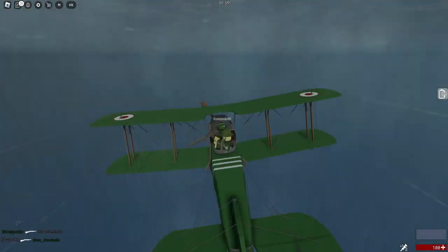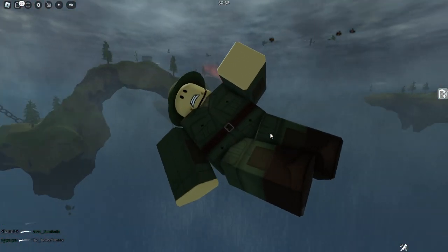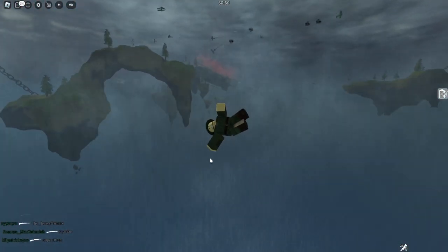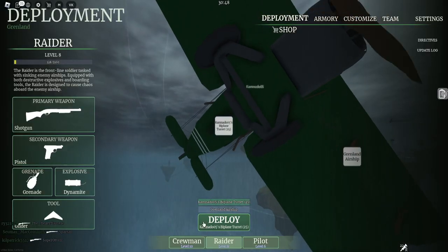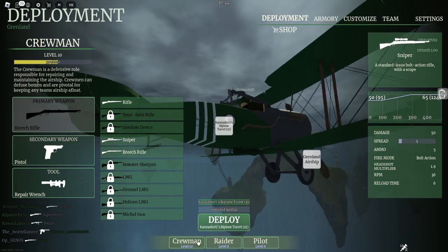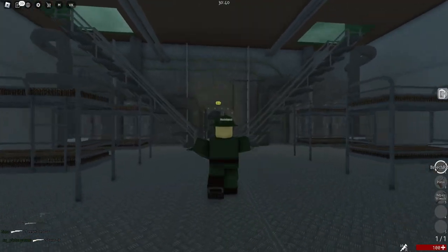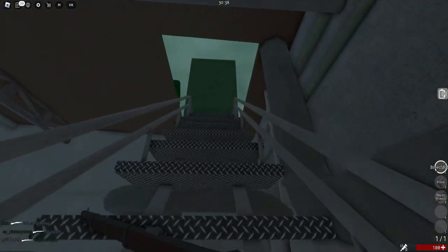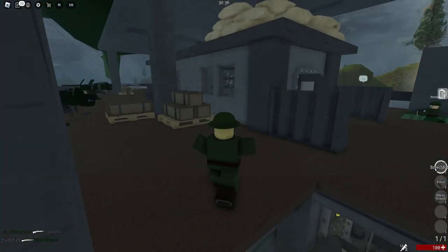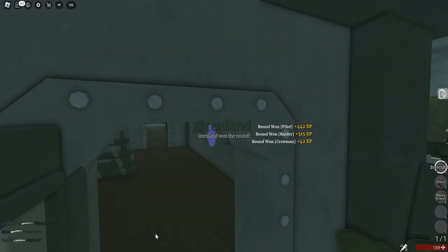As you can see, one grenade toss — kaboom. The ship is not doing good because it is on fire. That's not what you want. This game is pretty easy. I'm going to also show you guys the weapons you want. Shotgun is pretty good, and Breach Rifle and Sniper are really good. Breach Rifle is good if you want to snipe, even though it doesn't have a scope and only one bullet, and you always have to reload it — it is one of the best weapons.